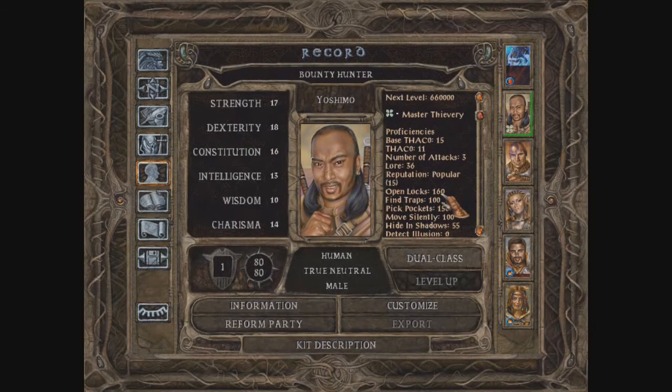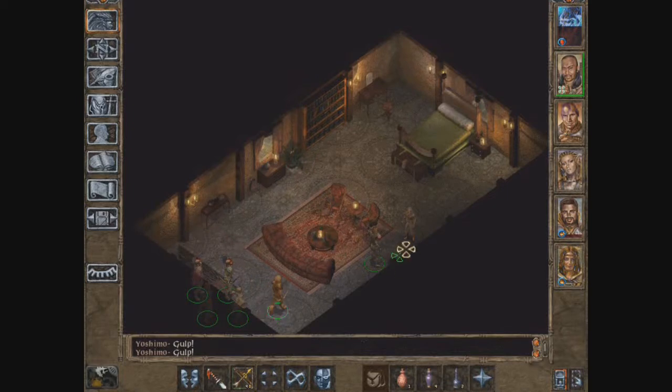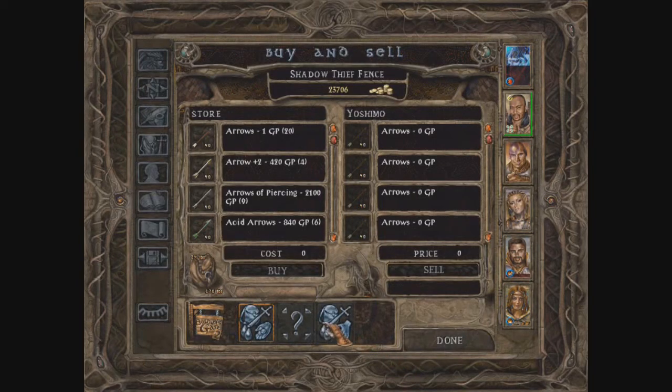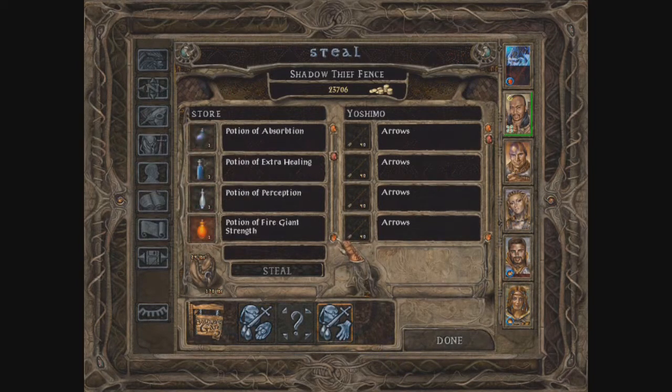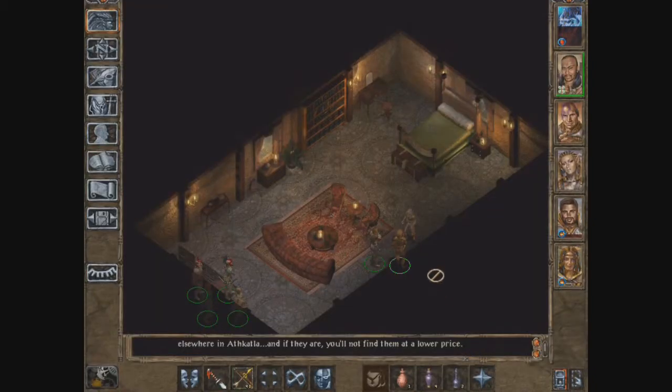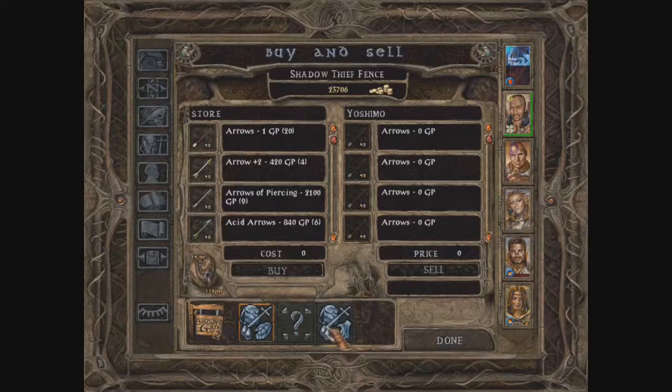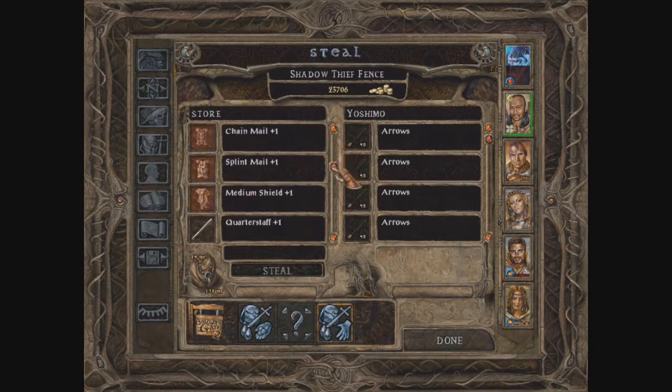Pickpocketing has been increased to 150. I'm focused on the Shadow Thief fence — stealing his glasses of identification. We just succeeded! And we are saving.